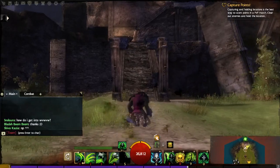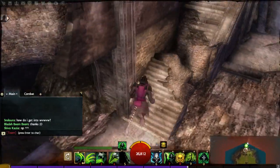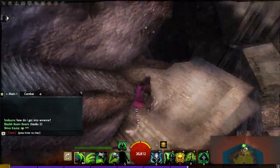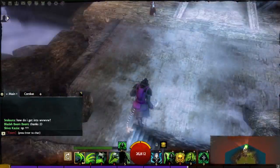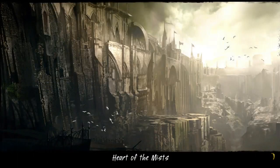At one point you'll reach the stairs. You just have to go up the stairs — it's kind of a zigzag. Then you'll see this huge portal. Just go into it and you'll be teleported to another area in the Heart of the Mists.